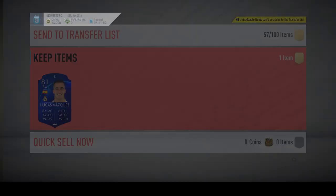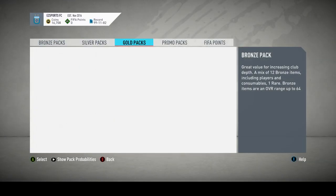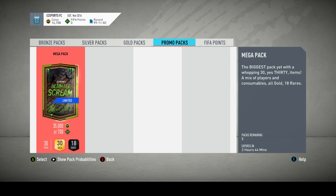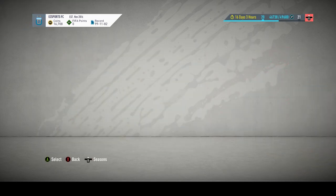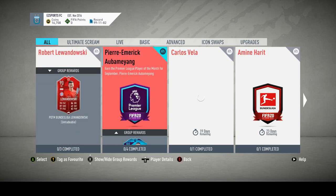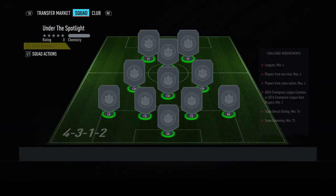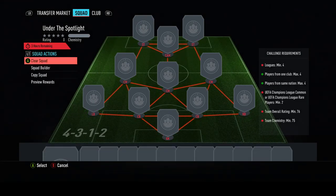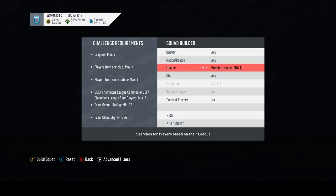Alright, we'll do the SBC as I said I would. We've got a keeper and we'll use one of Harry Wicks. A similar solution for me would be just to use a full Premier League squad, and we'll put Harry Wicks in there. Search for players in the area.